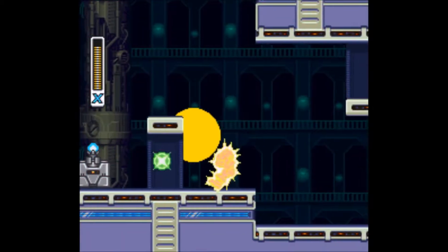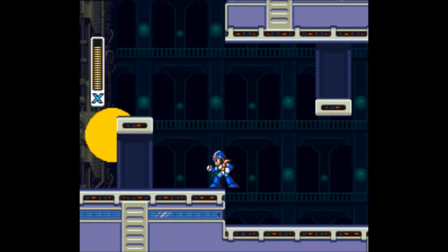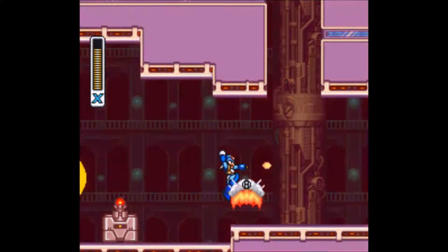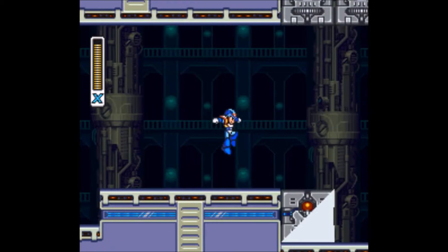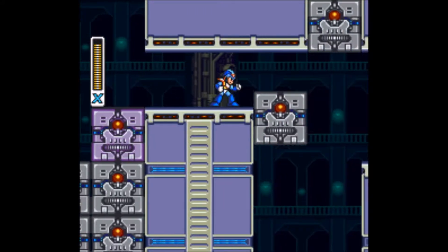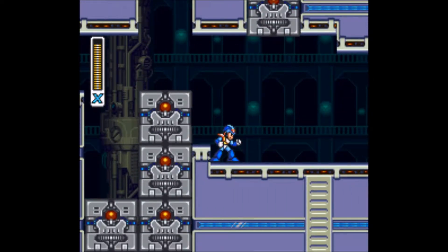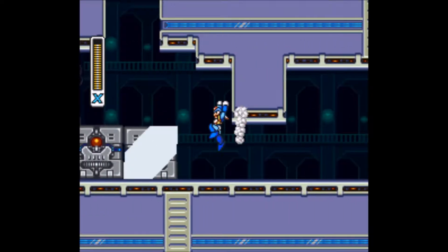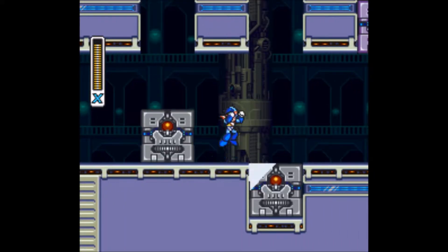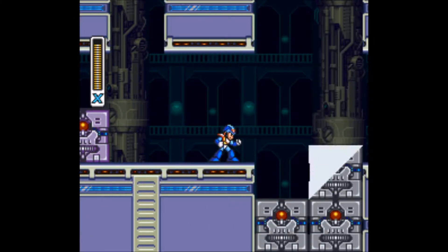It's basically a stealth stage. If you get caught in those yellow searchlights, the place will sound off an alarm, the screen will flash red, and these blocks will come down and turn into turrets that will try and shoot you. Honestly it's kind of pointless, because the turrets don't really do that much damage. And your main downside for activating the alarms — supposedly — is you lose your chance to get the heart tank in that hidden passageway. But enemies respawn instantly in the X-Series, including those blocks, so I find that stealth section to be pretty pointless.